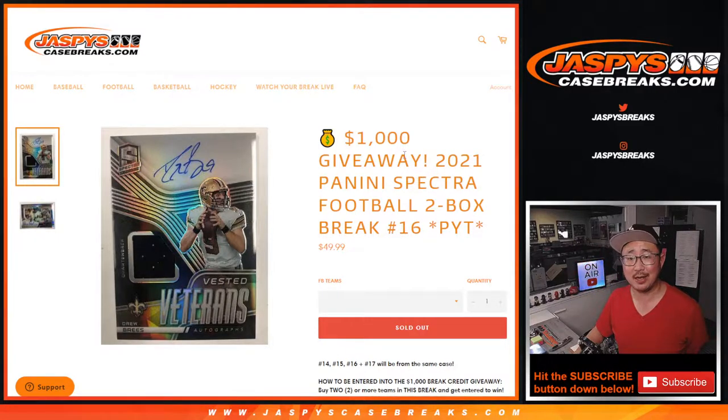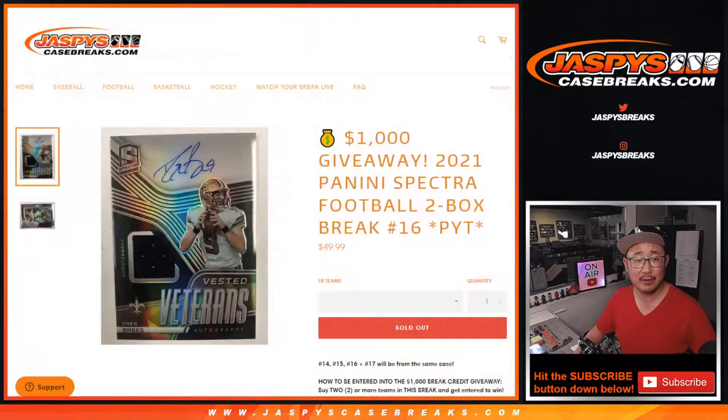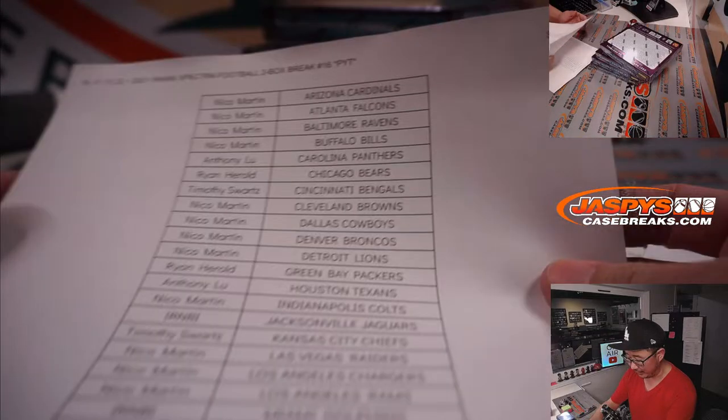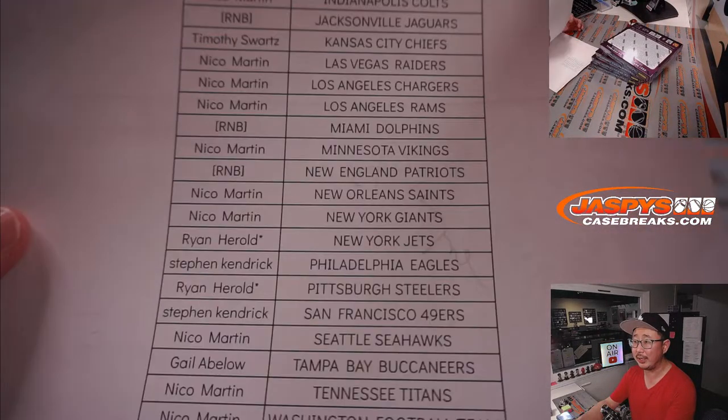Hi everyone, Joe for JaspiesCaseBreaks.com, coming at you with 2020-2021 Panini Spectre Football 2-Box Pick Your Team Suite 16 from JaspiesCaseBreaks.com. Very big thanks to this group right here for getting in on the action on a 2-box break. Appreciate everyone getting in.